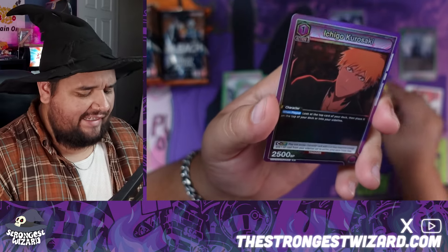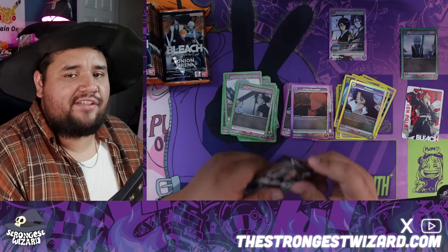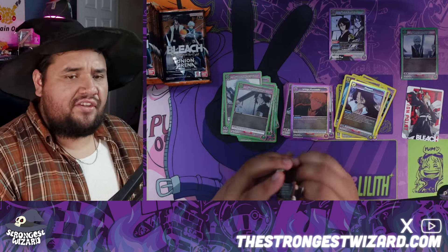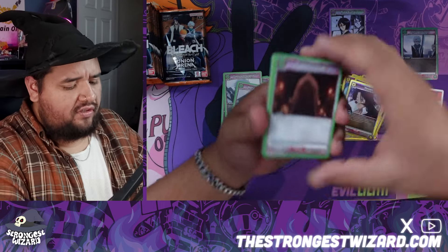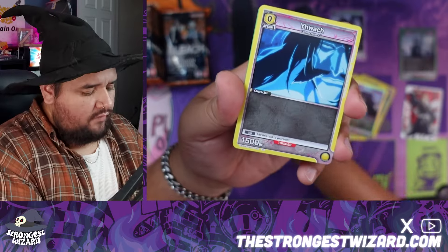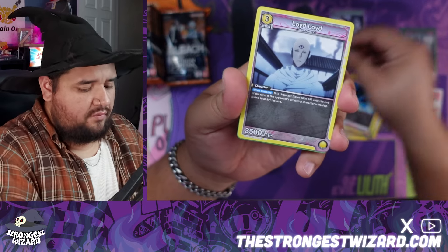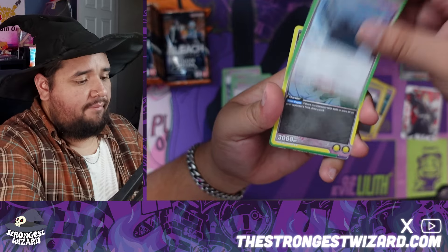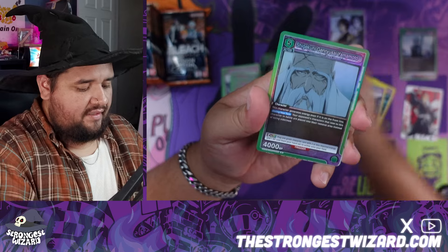We got an Ichigo — not too bad! Ichigo is obviously what everyone wants. I've seen online that Ichigo super rares are sitting at like 20 bucks a piece right now, which is kind of insane. I imagine they're probably gonna fall just a little bit since the card game is obviously brand new. We have Lloyd here which is a yellow card, and Soul Society Bankai — I love how all the cards have Bankai.